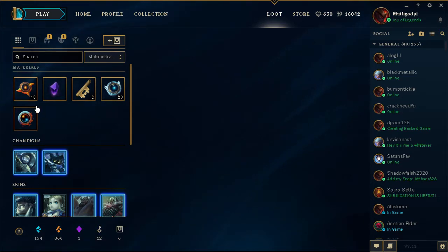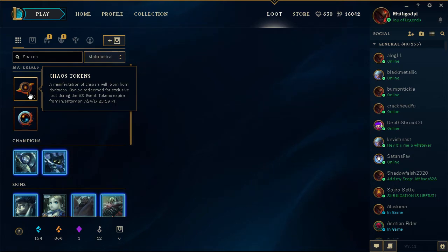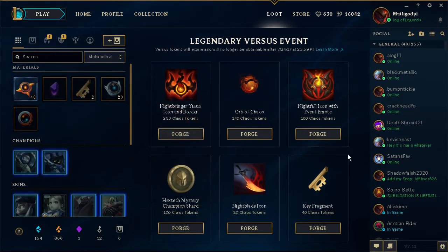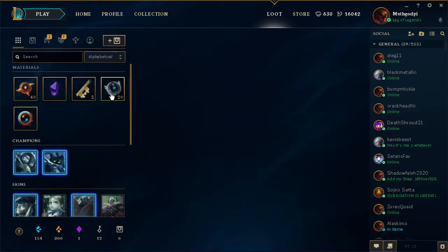Now I'm going to start forging these other things — chaos tokens. Manifestation of Chaos, will born from darkness, can be redeemed for exclusive loot — tokens expire. Okay, let's see. Key fragment — no thanks, I'm not going to get that. Nightblade icon: 80 tokens. Hextech Mystery Champion Shard: 100 tokens. Looks like I can't afford anything but a key fragment, and I don't want that right now.